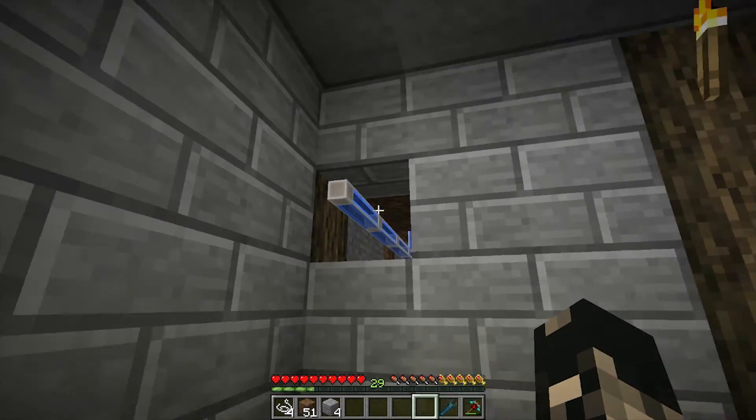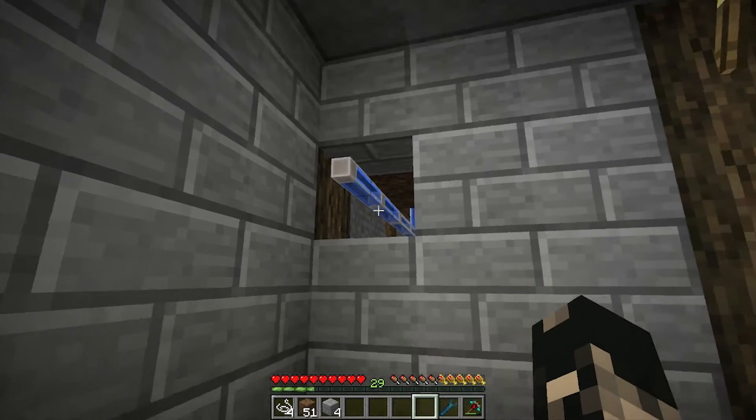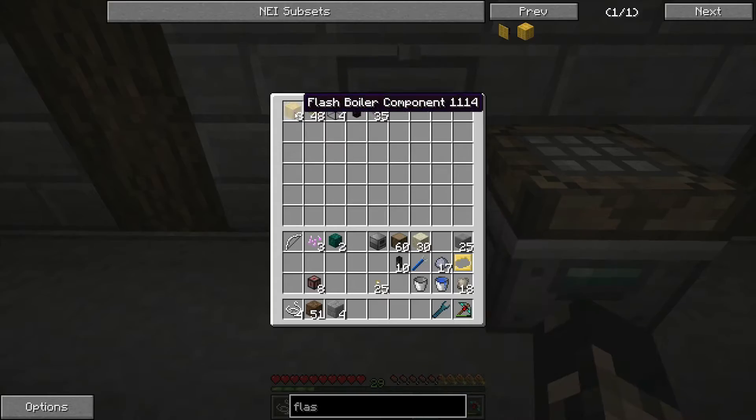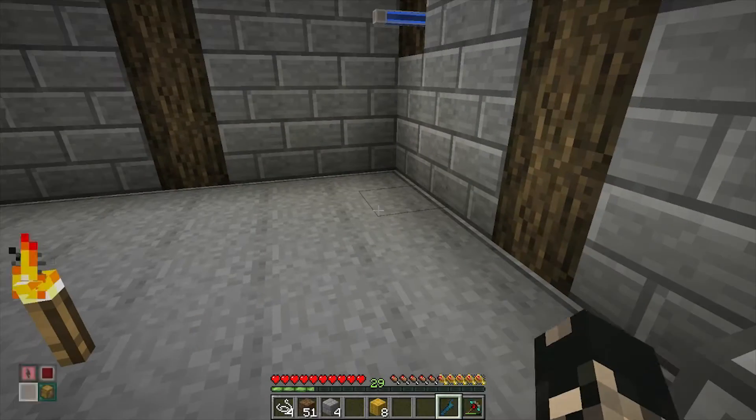Before we start, apart from all the stuff to build everything, you're going to need a water source. I've got an aqueous accumulator out there going, and I'm going to use flash boilers because they generate more power.